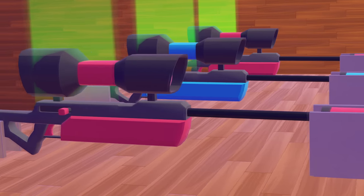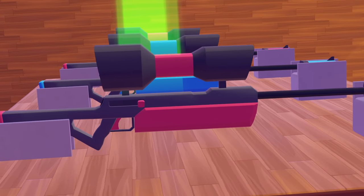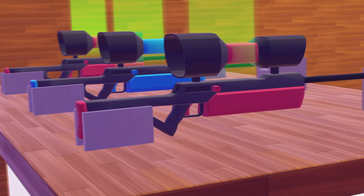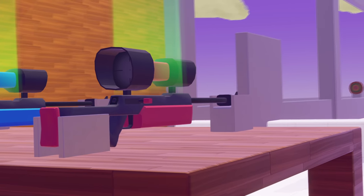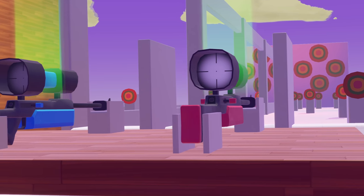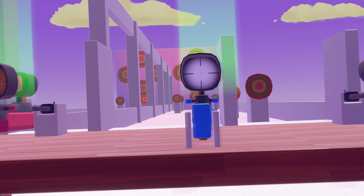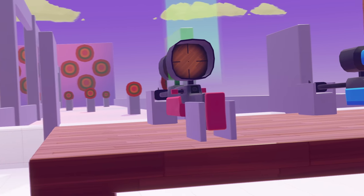Nav. Say hello to the Paint Scope Rifle, the most underrated and overpowered gun in the entire game. And before you go, 'the gun is so slow' — let me rephrase that. The Paint Scope Rifle is probably the most underrated yet overpowered weapon if used correctly. In other words, if you can aim.